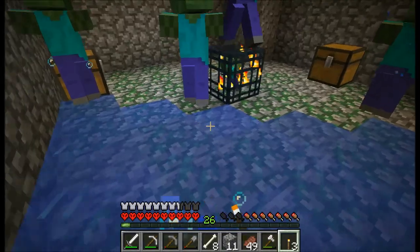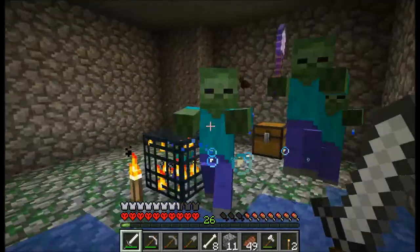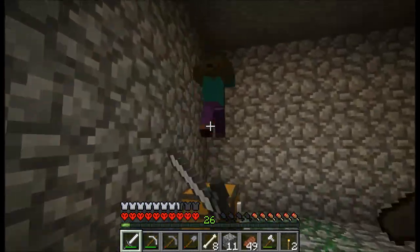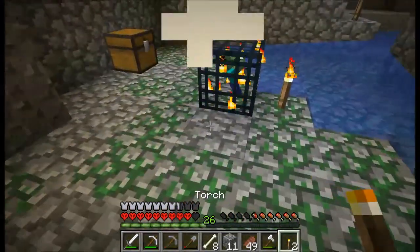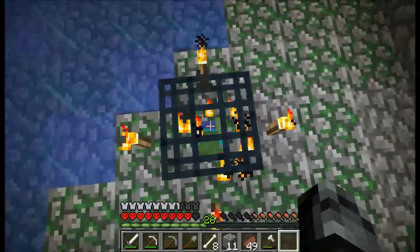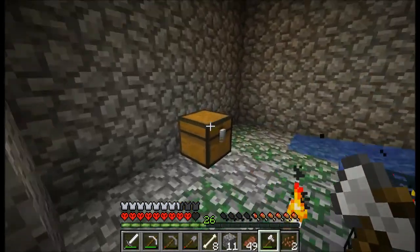Oh, another dungeon! I like that shovel. The water here makes it so much easier. They can give me more saddles so I have backups. Nice — beat that. It still gives us cocoa beans when we collect them, but I'll leave the moss cobblestone for now and come back to get it later.